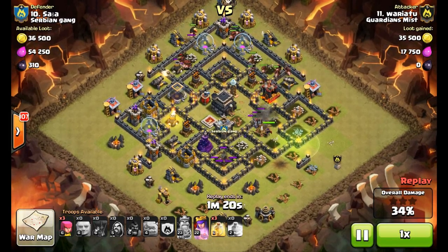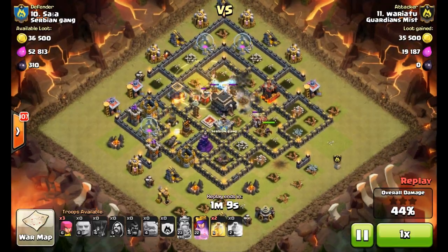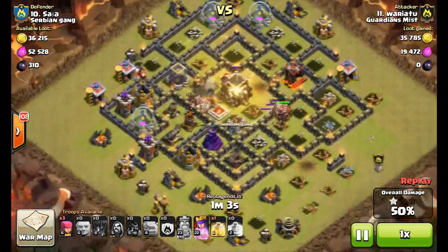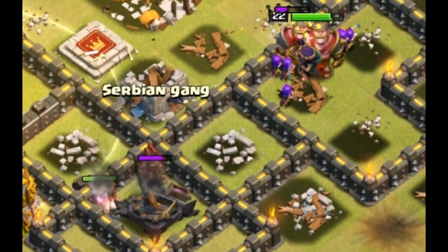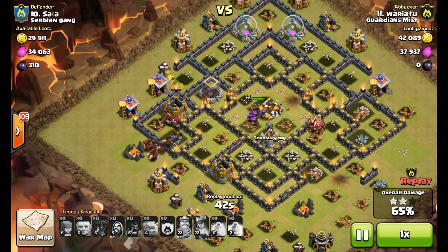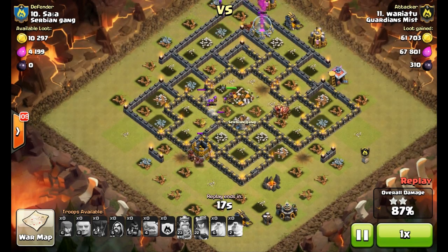The Giants were used as an initial tank while the Hog Riders go in — since the Giants can't get through the walls, the Hog Riders take over. He's pretty much using only three spells for this entire attack: the jump spells act as wall breakers, and the heal spells are for the Hog Riders. He places his last heal spell right under the Wizard Tower, which is a smart decision since it does splash damage. His Hog Riders move to the X-Bow while his Queen is still alive — his King did die, but it's already pretty much a three-star. Three-star in two minutes — another fantastic and absolutely phenomenal attack. Great job Wariatu attacking their number 10 player for the win.